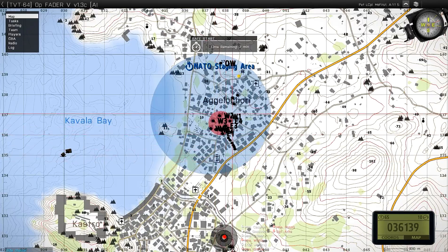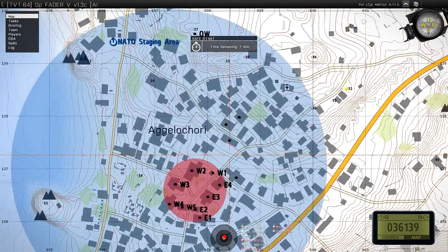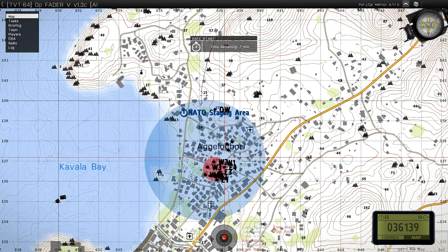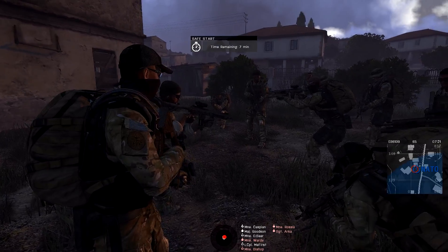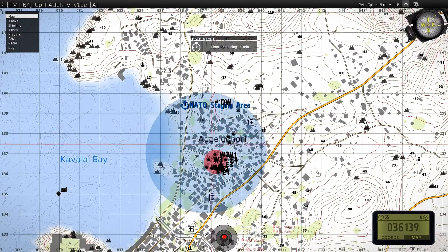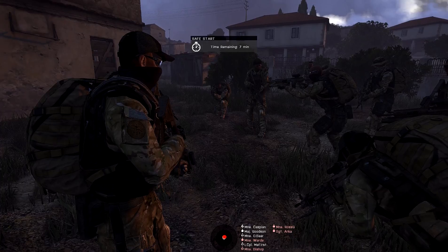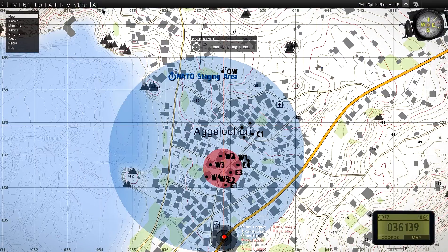It was over here. If we could get some people to either go around here or around this way to sort of flank — see if we can cut off their return point if they get the objective first. The position I marked with C1 is the construction site that was used before. If we could push down to there.